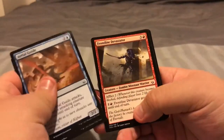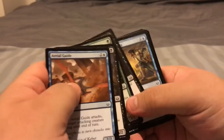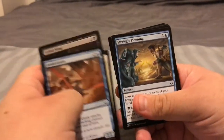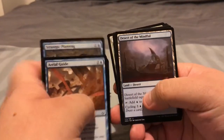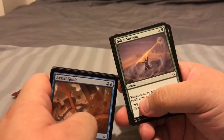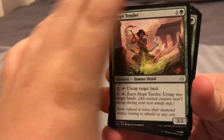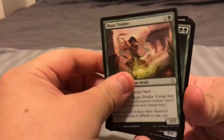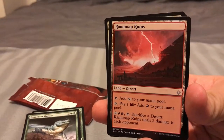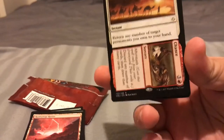We have Dutiful Servants, which is another common. Frontline Devastator. Lurching Rot Beast. Frilled Sandwalla. Strategic Planning. And a land — Desert of the Mindful. Gift of Strength. Now we're into the uncommons. So we have Hope Tender, then Tenacious Hunter, Ramunap Ruins. And then the one behind here should be the rare.